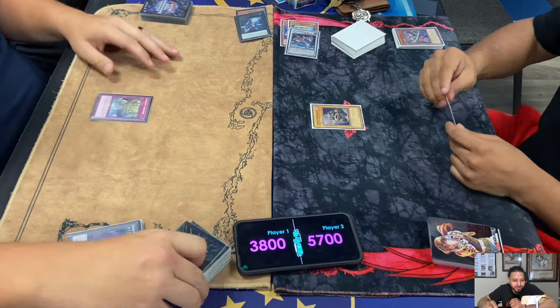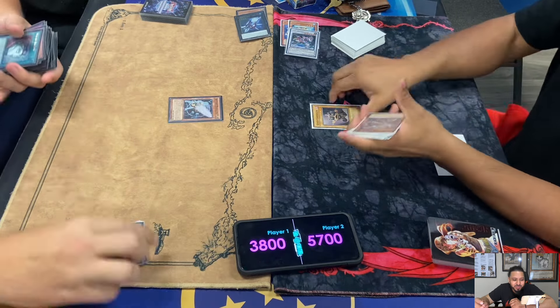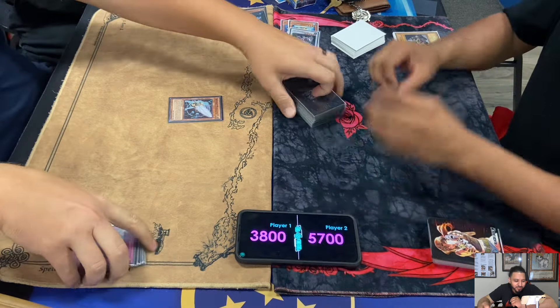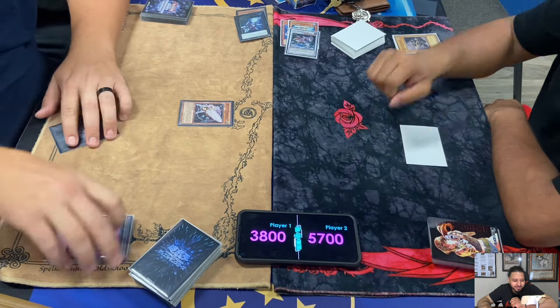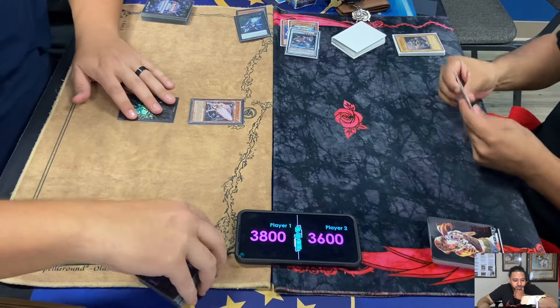Lowe's summons another Controller. Here comes Sanctum - special summons Moraltake from his deck. Moraltake destroys the Controller. That was a good draw - Sanctum. Now we're at 3600 to 3800.